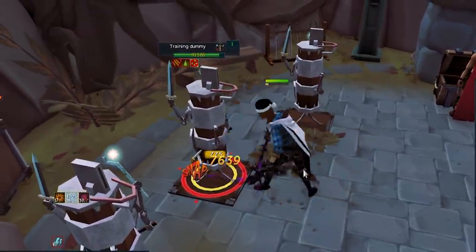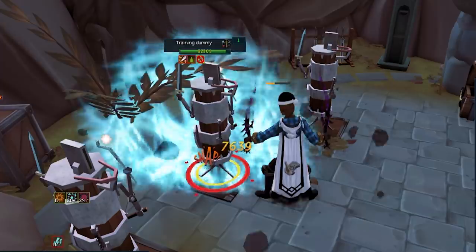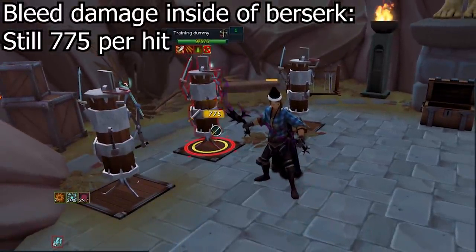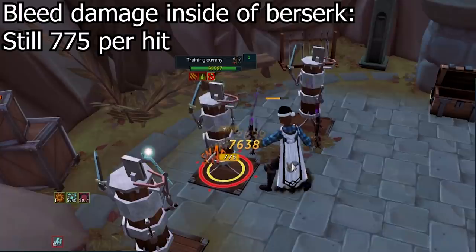For example, if you Zerk and then use Dismember, your Dismember is not going to deal additional damage — same with Slaughter, etc. So in your Zerk, you obviously want to cast as many thresholds as you can, but when you do have to use basics, use things like Decimate and Sever so they are actually boosted.